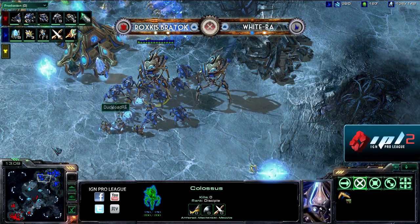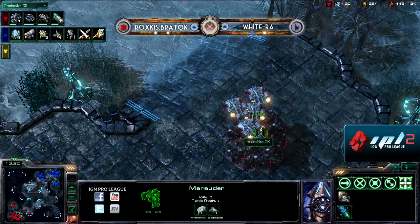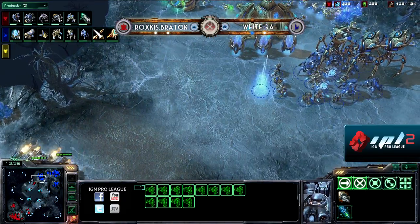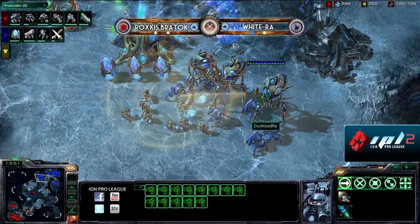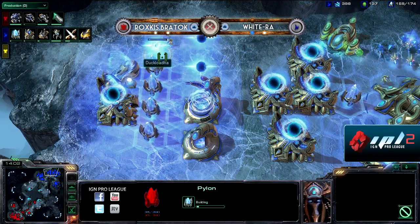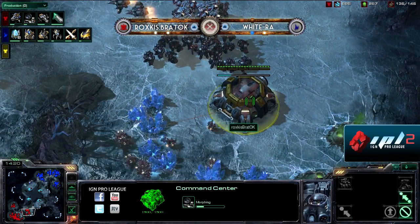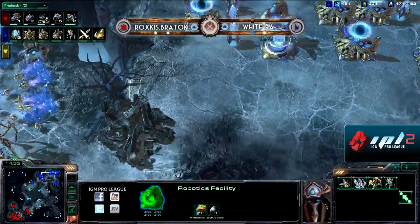White Raw is just starting Protoss Ground Weapons Level 1 and is about to finish Extended Thermal Lance. Braddock is gathering forces in the middle, tests the water with a drop, sees the units, and backs right away. He positions west of White Raw's units, puts down a scan, but has no Vikings with his army yet and knows he can't engage three Colossi. He is catching up in supply but with relatively unupgraded low-tech units. He finally has a decent Viking count, but it might be just a tad bit late.